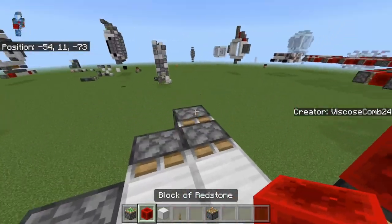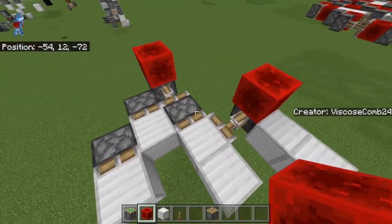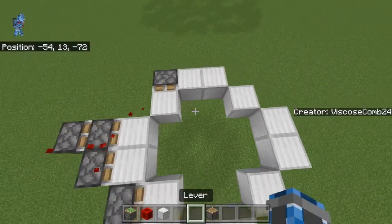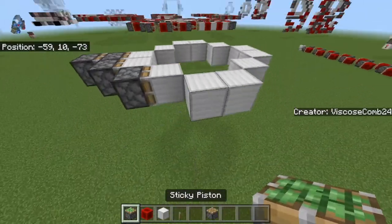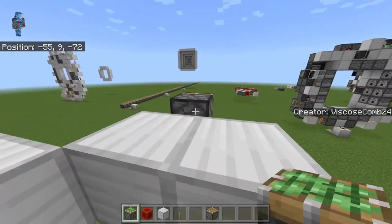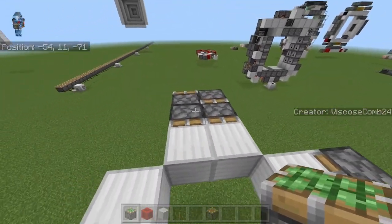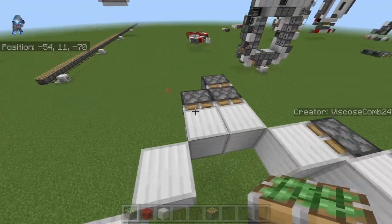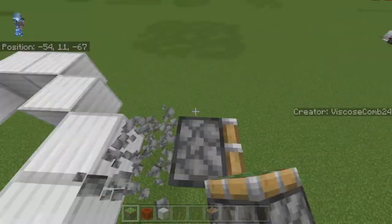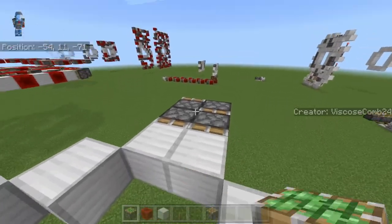We'll have our extra one here, and it's just so that you can get in the middle blocks. Move that, pulse, retract, pulse again — just like so. To continue, go over here, put down another two sticky pistons, break one out, and then use this one as a temporary block to place in your double and the single. Then add in your extra single just there. Repeat this all the way around the circle.